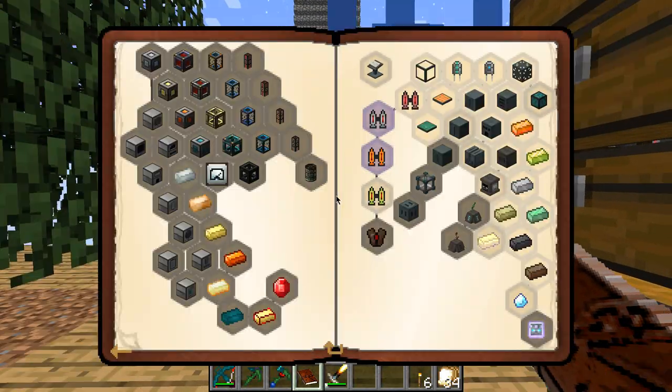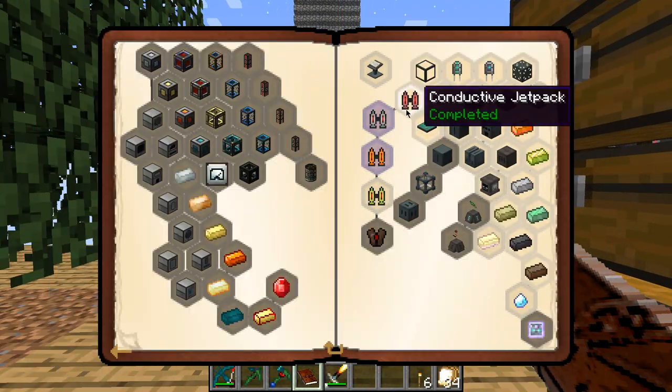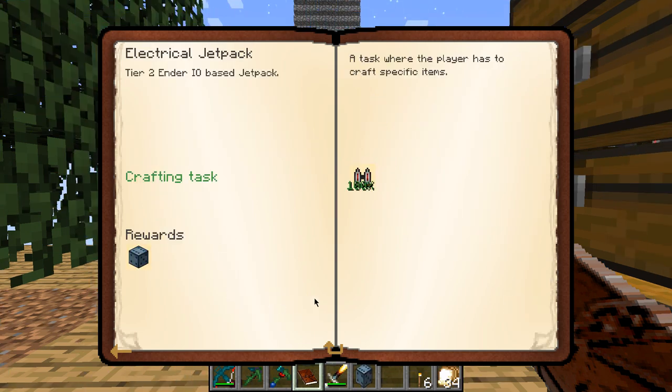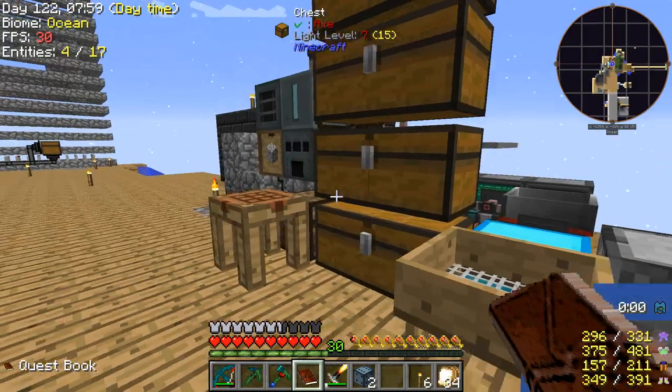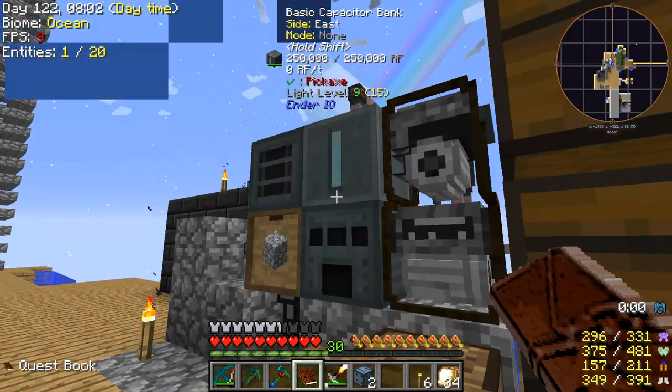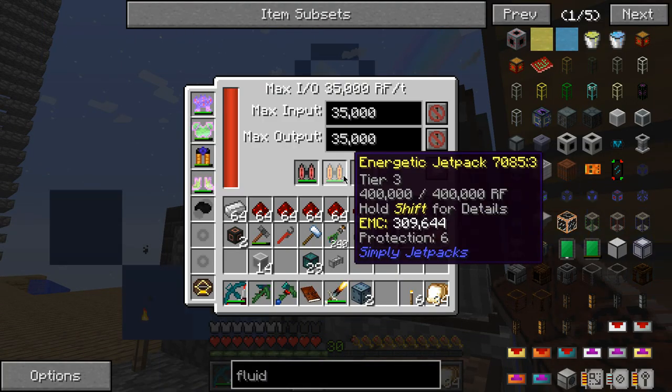First, the quest. I'm not sure if we did the electrical jetpack in the last episode, but we did that. I made an enemy jetpack — it's filling in here. It's a lot better than the other jetpacks.